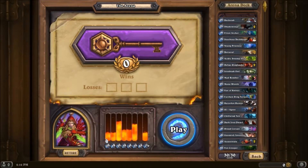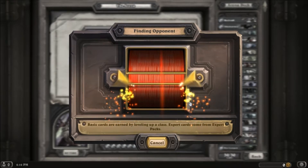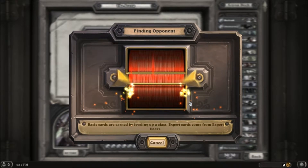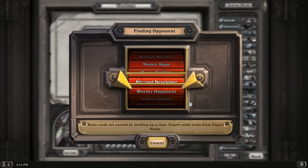I've had worse mana curves than this vampire mana curve. But we will see how this goes. I don't really have very good success with Rogue in Arena — mainly because I think I just make poor choices when I'm drafting the deck and also when I'm playing it.